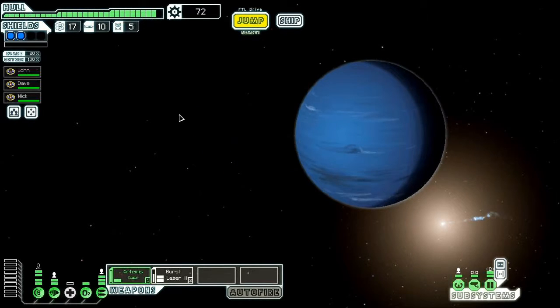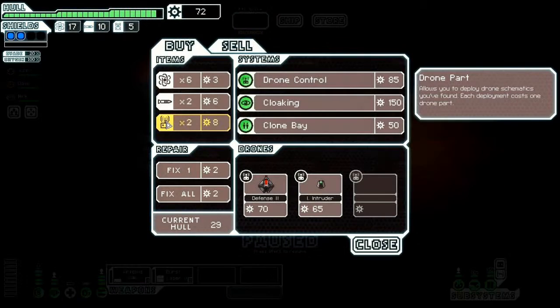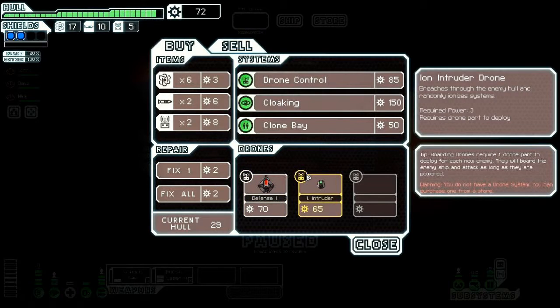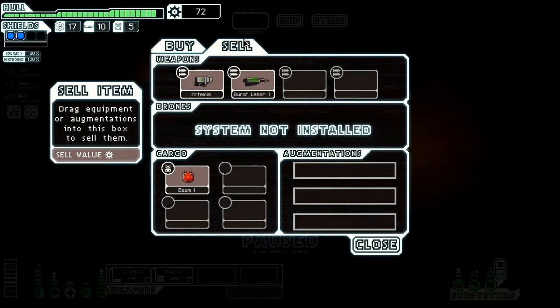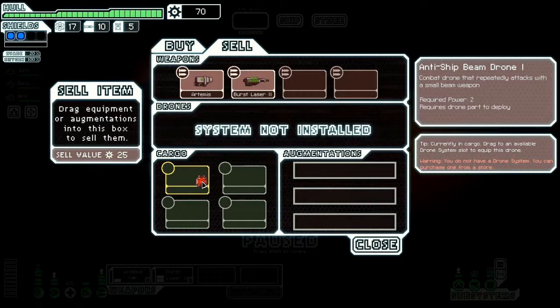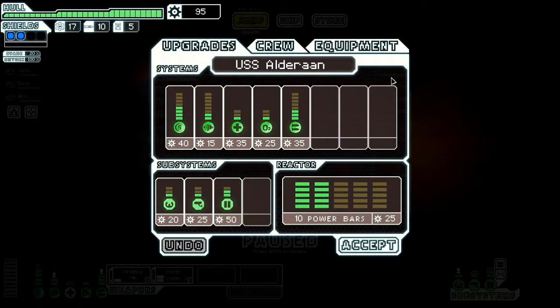Ooh, a store — let's go shopping. You arrive at an empty space station, no doubt abandoned due to the Lanius threat. Life signatures are detected at the ship depot, and you spot a few crude signs stating 'everything must go.' There's not much to choose from — some drones, a clone bay, cloaking, and a drone control. We can't afford it now. I'm going to fix the ship up and sell this beam drone since I don't anticipate using drones myself.